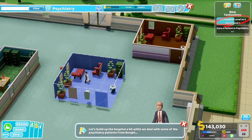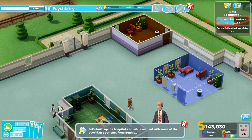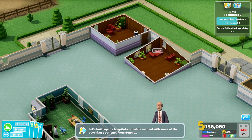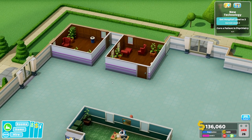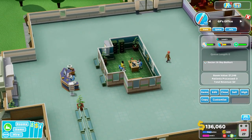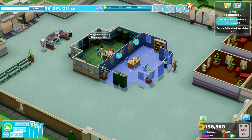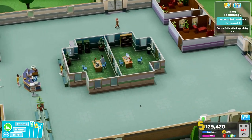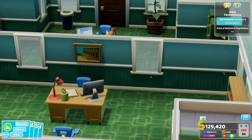Let's continue building. I probably should have built it so we can have more rooms. Let's place another one here — doesn't look that great, but at least they can't hear the other ones talking. I definitely want to copy this GP office that looks really good. We can place it here and now they can look into each other's offices.